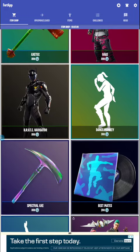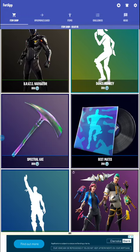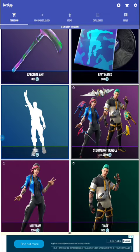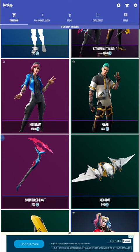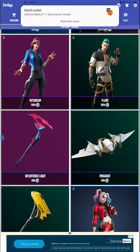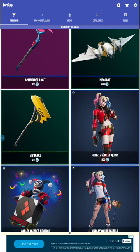We have Brute Navigator — nice again. We have the Dance Monkey emote, nice emote. Speckle Axe, Best Mate emote. We have the Taxi Funny emote, the Stormlight Bundle with Night Beam, Flare, Splintered Night, Light, Megabact, and the Vivid Axe.